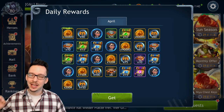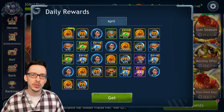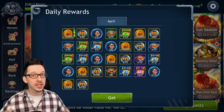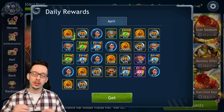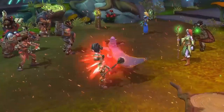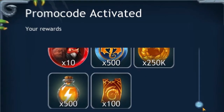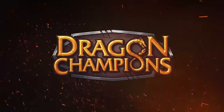Every month Dragon Champions has a daily rewards program, much like Raid Shadow Legends, but they also have a battle pass including the free version which includes more free stuff and a new free guaranteed hero. We're going to look at that in today's video. Make sure to take advantage of this exclusive promo code BIONIC before level 15 to get free in-game loot so you can become an arena champion in Dragon Champions.